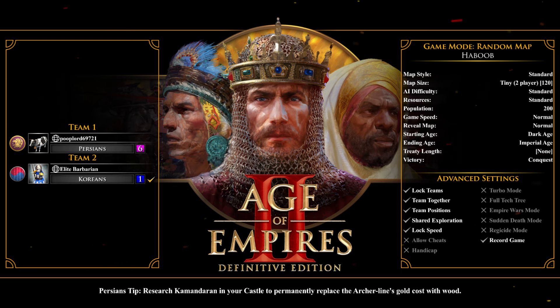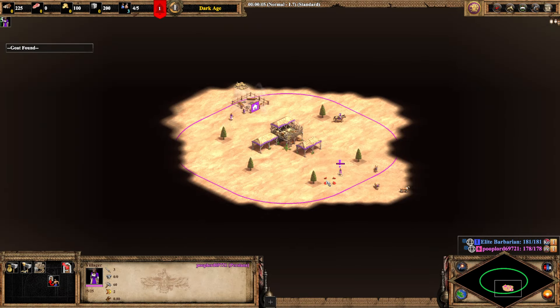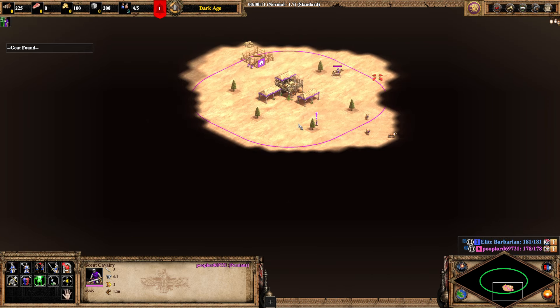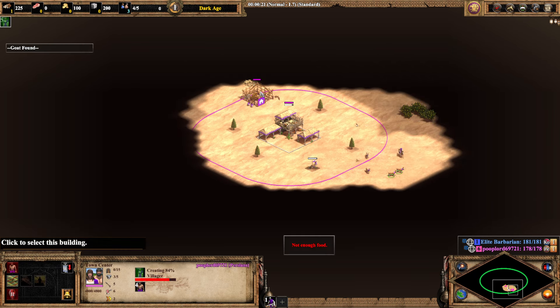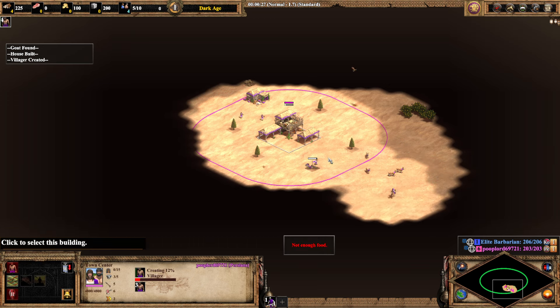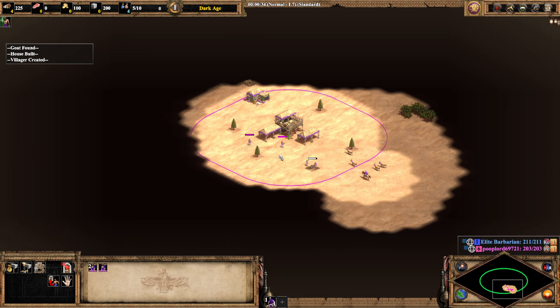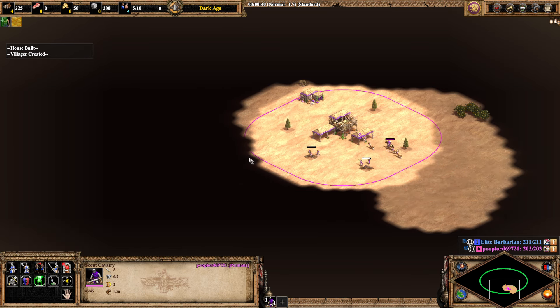Alright, the fastest TC drop possible — let's get it done. I guess we go only one on two things, because we can only make five villagers here. I guess we can just bring the food. That way we can collect food afterwards. I think this position here is the best choice — go over here, and then get Loom.